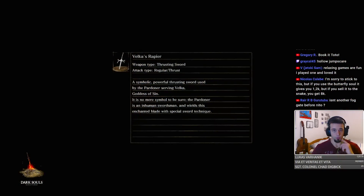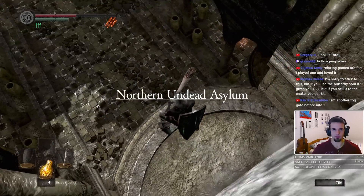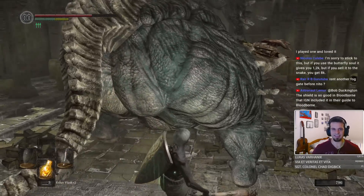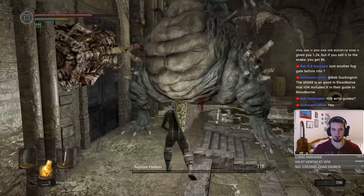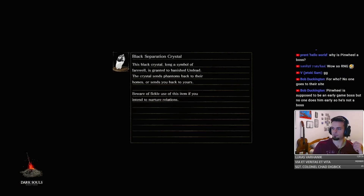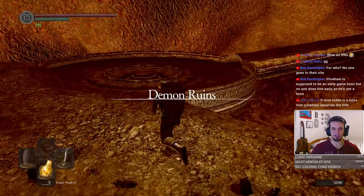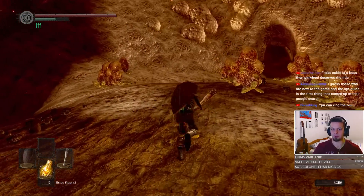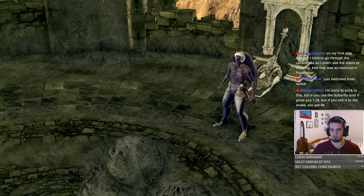This is actually another fog gate. You have to be kidding me. There you are, my boy — at least this guy dies very soon. Another Earthen Avatar down. Where does this lead? Pinwheel is actually... Demon Ruins. This is the other side of Quelaag. I can ring the bell! We can actually ring the bell. First bell rung.